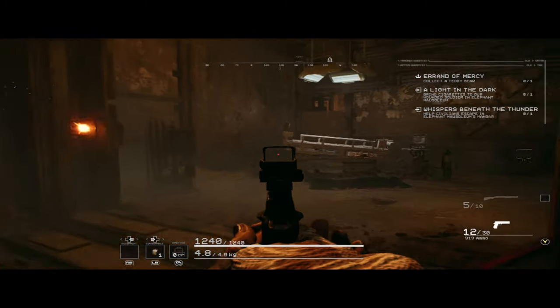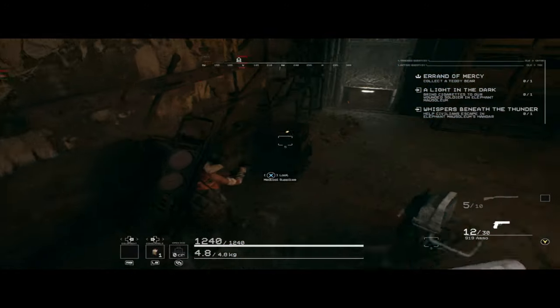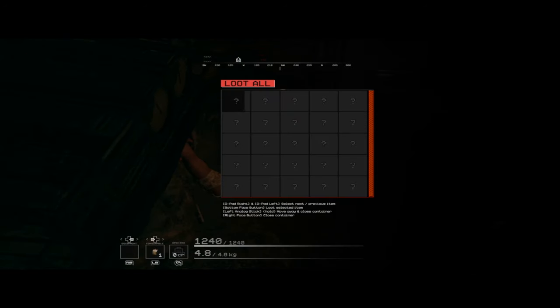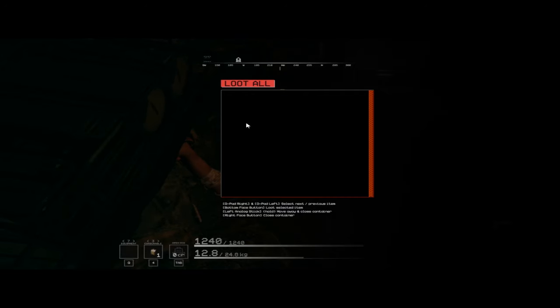Start at the Sewer's location and take an immediate right. If you go all the way down this tunnel, the Medbay will be on the right near the end. The first thing you want to do is scope out the area and figure out what enemies are nearby. If there's a Uruskan Stalker, or Big Angry Doggo as he's better known, just bail. It's not even worth the risk.